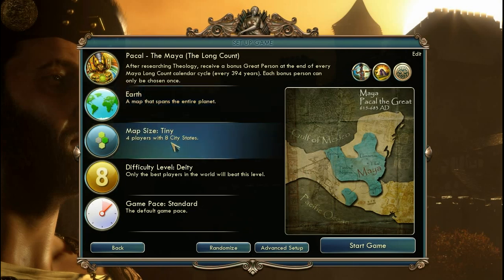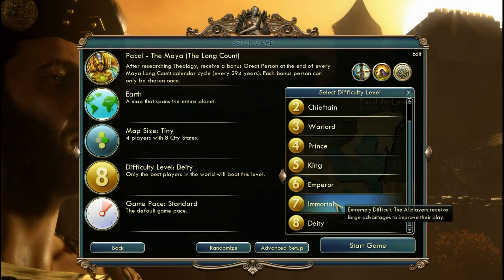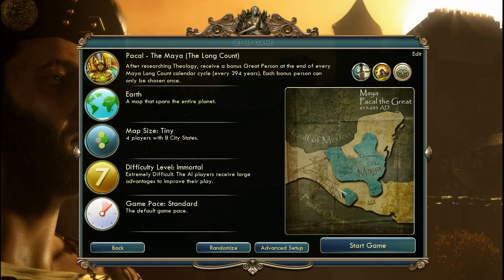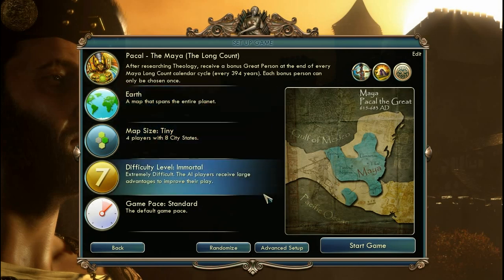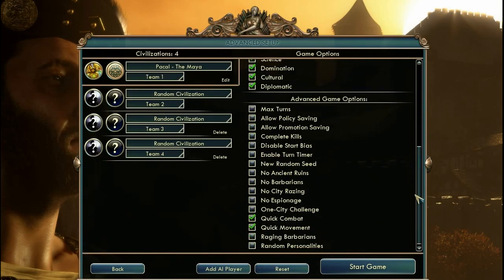I'm gonna play on EarthMap for a multiplayer game. I'm gonna decrease the difficulty to Immortal, because on Deity I won't be able to find a religion — all the AIs will do it before me. I actually want to make a gameplay where I show you how it's done. So everything here is fine, let's go to this menu. Allow policy saving — I usually take that.